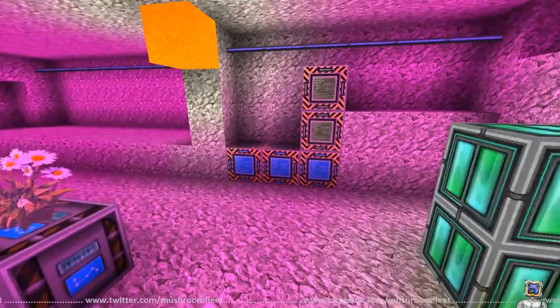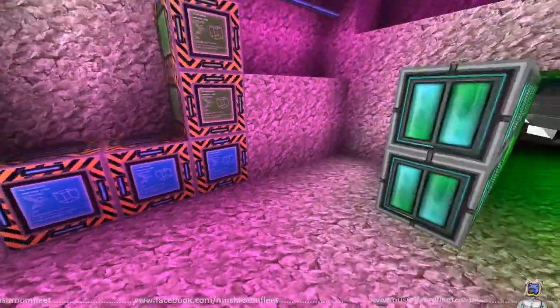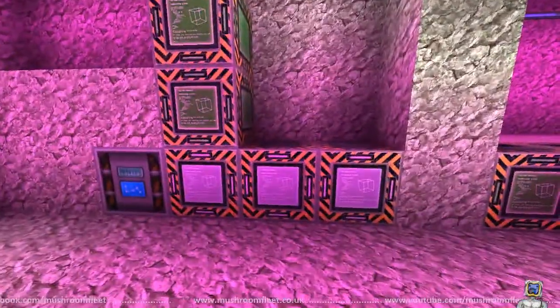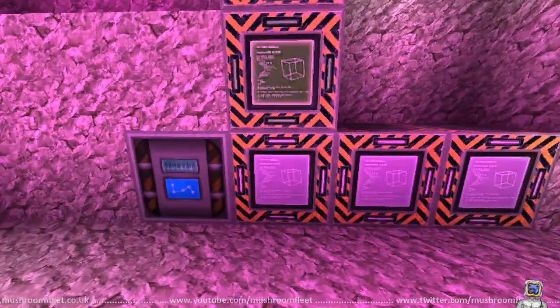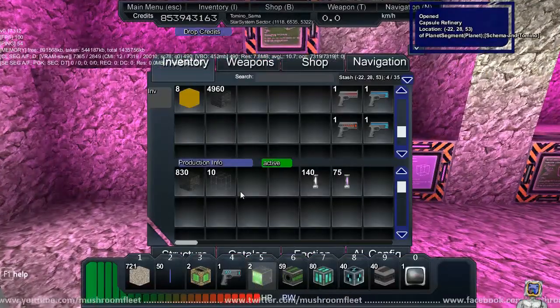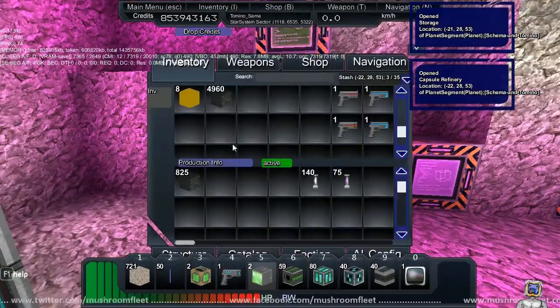In here we've got a whole bunch of stuff. Right here we've got the micro assemblers for the scrap, and when it turns up over here we've got the capsule refineries. We haven't been going for very long and we do seem to be doing okay so far.